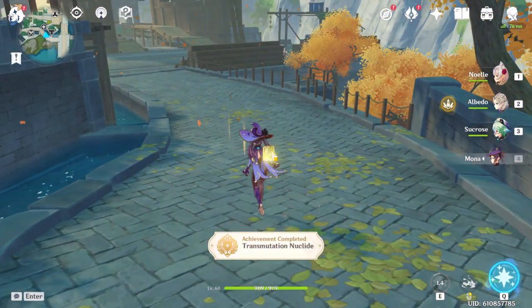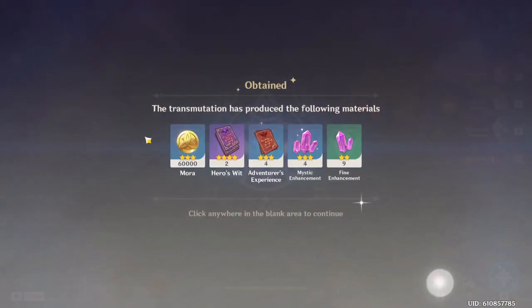Once it's charged, if it's your first time it will give you an achievement and it will also give you a random assortment of items. You won't be able to transmute for another week, but it's still nice that we finally have a way to use our unwanted materials and transform them into wanted materials.